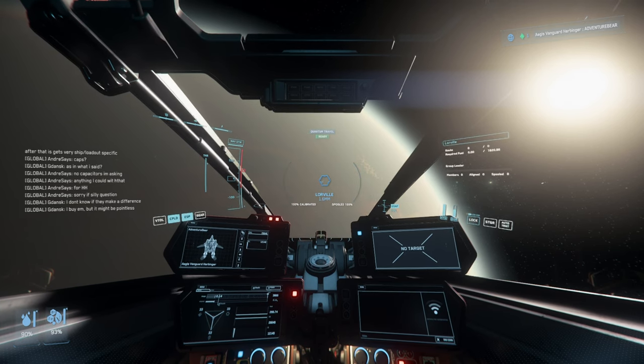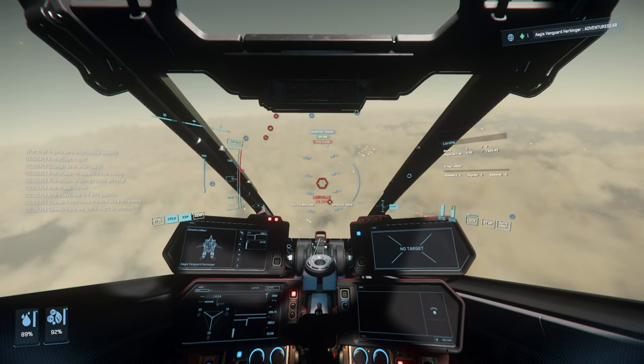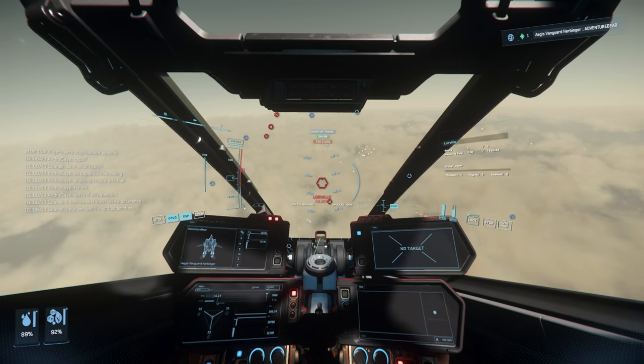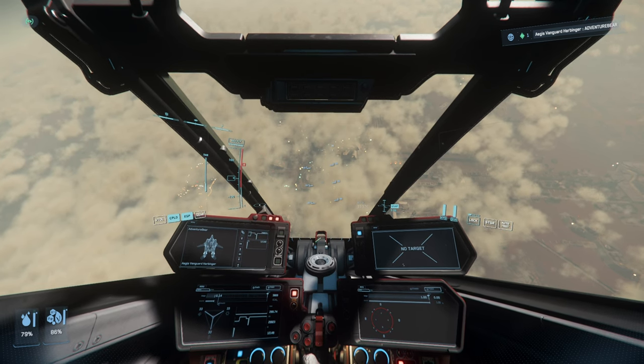Finding the spaceport at Lorville is actually quite easy. Let me show you how. Lorville isn't as spread out as the other cities are. However, it does often have a hazy cloud cover low to the ground. If you're lucky enough, you will be able to see the signage of Tisa's spaceport through the clouds.